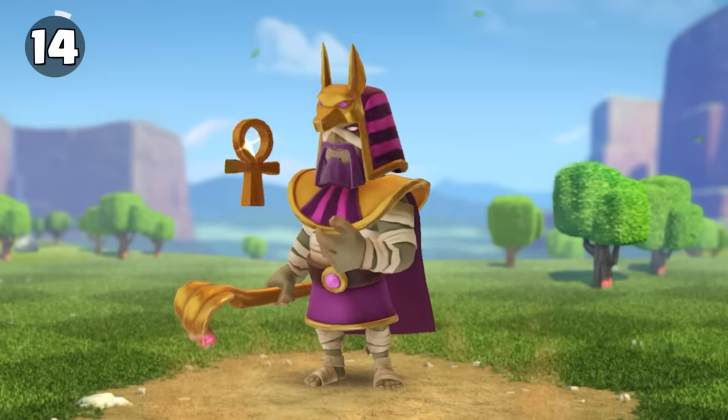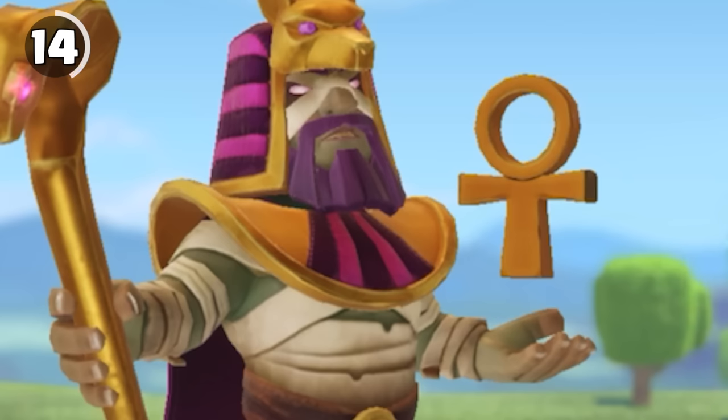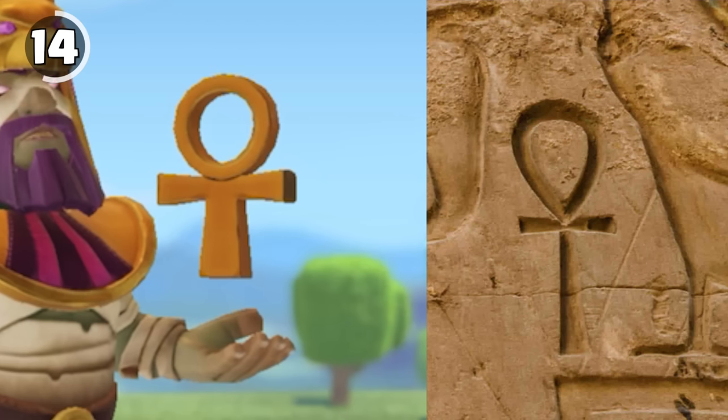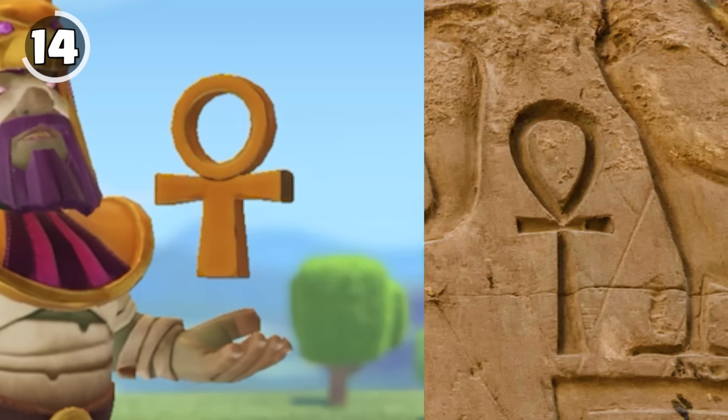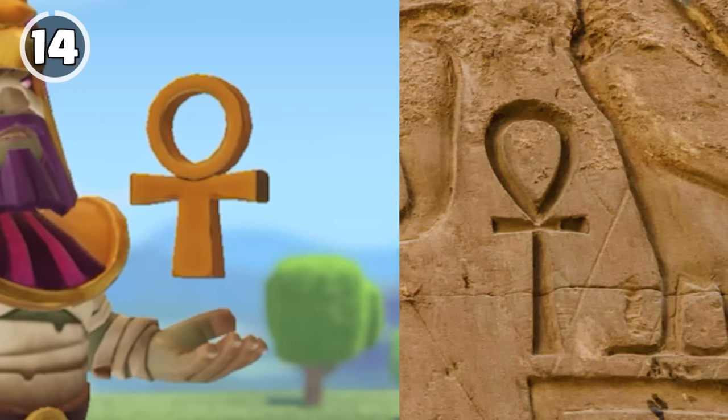You may have noticed the Egypt Warden doesn't have a book — instead, he has a weird looking symbol. That is the Egyptian symbol of life, which correlates with the Grand Warden, as he's a support hero that usually gives life.